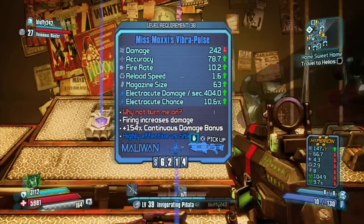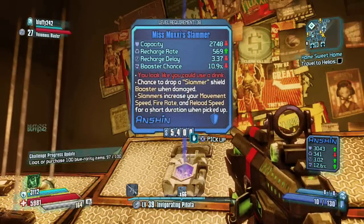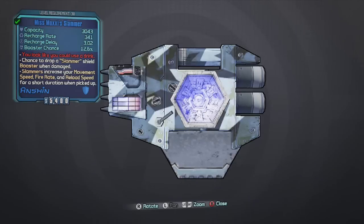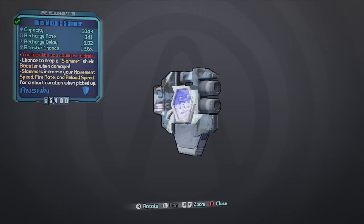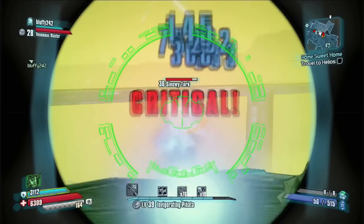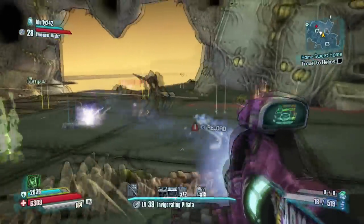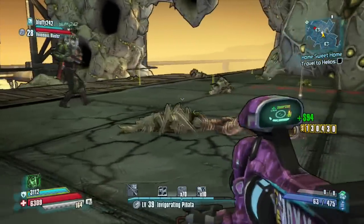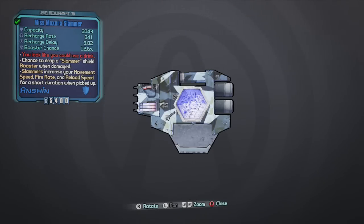The first Moxie item I'm going to go over is the Slammer. The red text says 'you look like you could use a drink.' This shield is very handy to use, especially for team players. While you take damage, you have a chance to drop these Slammers. These Slammers are supposed to be cocktails or some sort of drink, because the red text says 'you look like you could use a drink.'